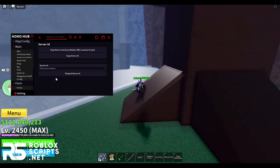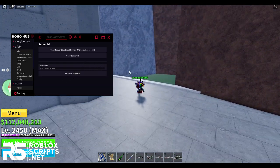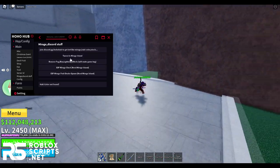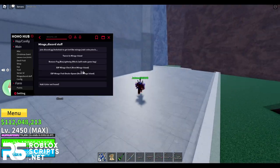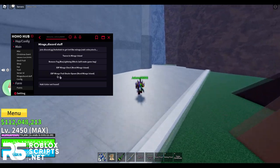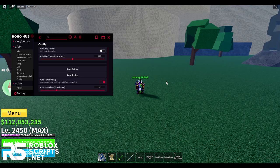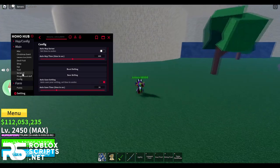You have server ID, so you can teleport to a different server with a specific ID. There's also some Discord integration, and stuff for Mirage Island: you can tween to Mirage Island, remove fog, use ESP for Mirage chest, and ESP for the fruit dealer. Finally, there's a config tab to save all your settings to a file.